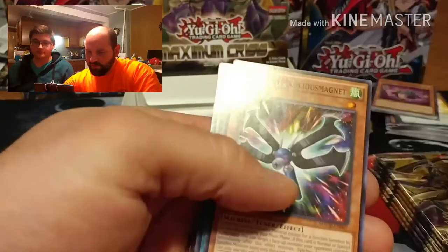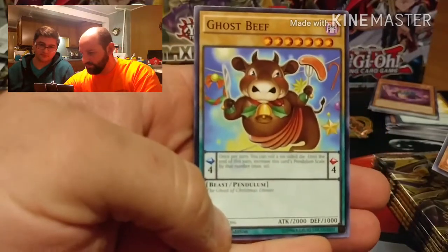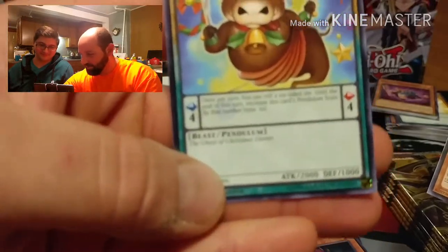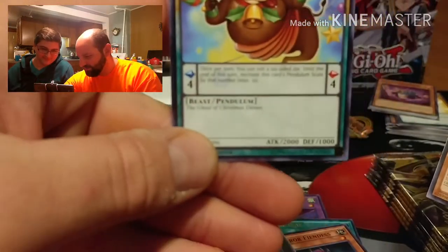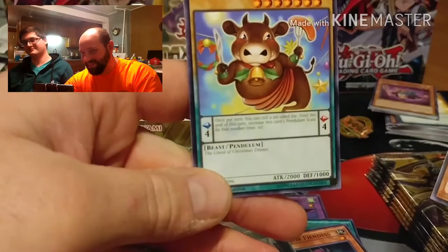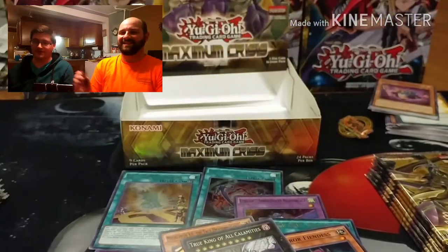Gift Exchange, Speedroid, and Ghost Beef - look at that. The Ghost of Christmas Dinner! Look at the bottom of that card - it doesn't have an effect. That's awesome.